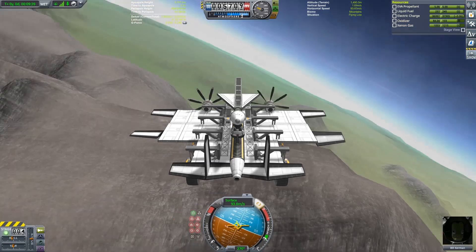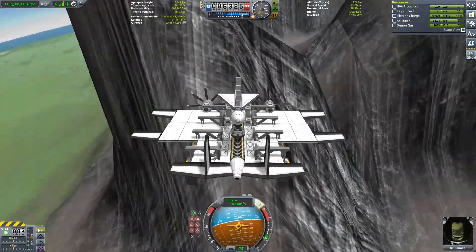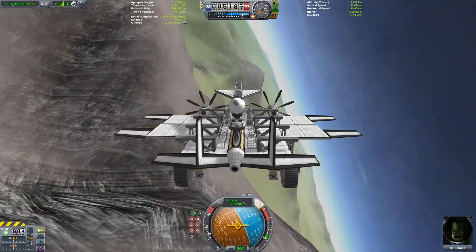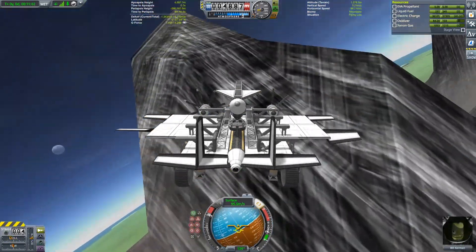In that video I did this because I needed the altitude to make the Dawn engine actually have usable thrust. In this mission, I'm using the mountain takeoff because the single Juno engine on the craft has enough thrust to allow it to fly, but not enough to take off with.